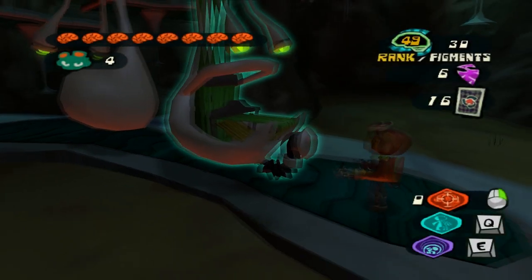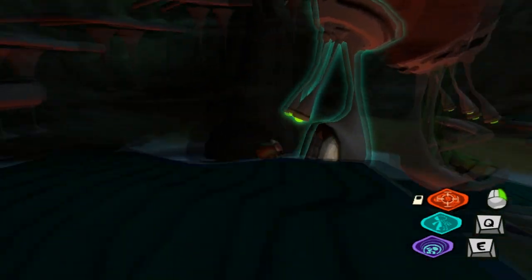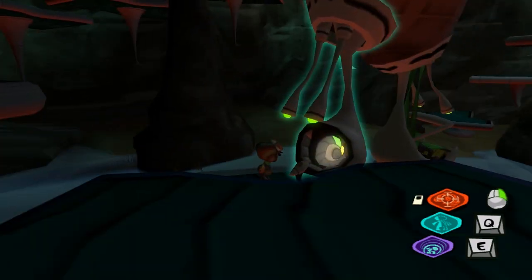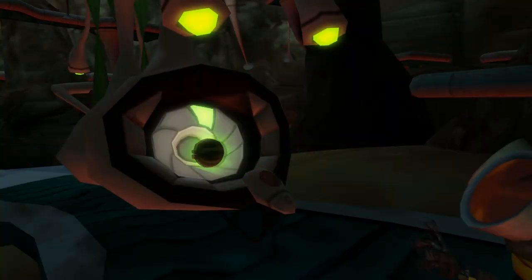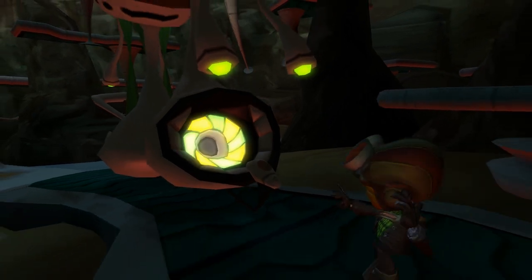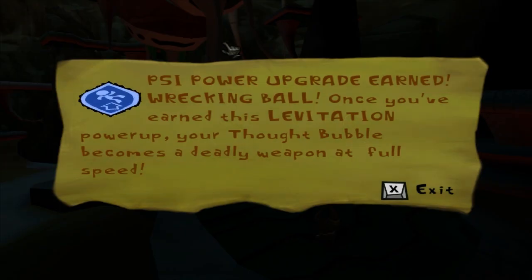Just throw those things on me, and just go right over here and we can get some more stuff. I need to put away the cobweb duster first. There we go. I think we can only get one of them now, but still, that'll get us up to level 50. That'll get us an upgrade. It's a levitation upgrade, I believe. Yes! We now have the Wrecking Ball.